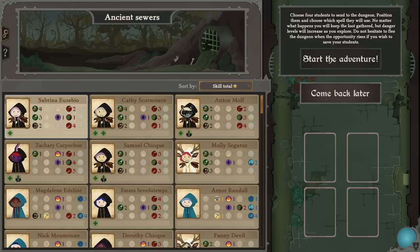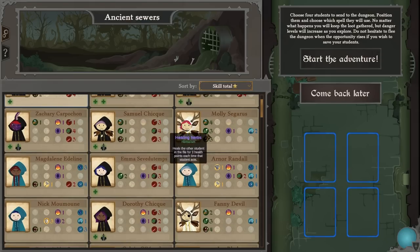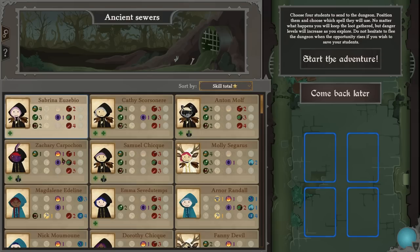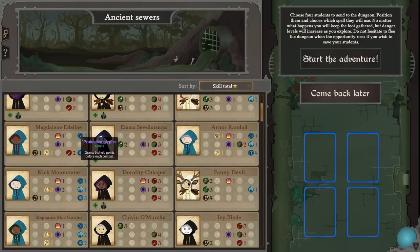I'm not sure I can easily see which ones are orphans at this point. You will passively heal over time because you're a werewolf. Magical ink gives a 20% chance of creating a random spell scroll before each encounter. Let's have a look through all of the abilities — protective rooms grants nine shield points before each combat.